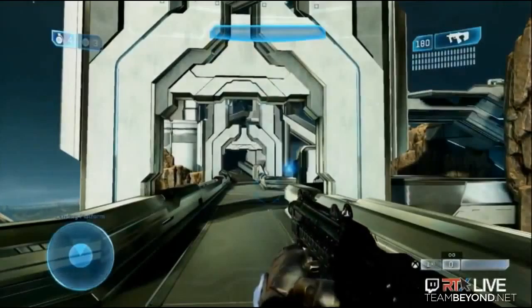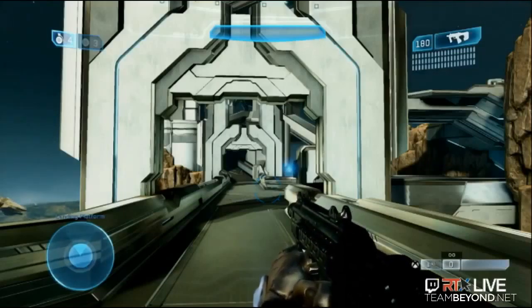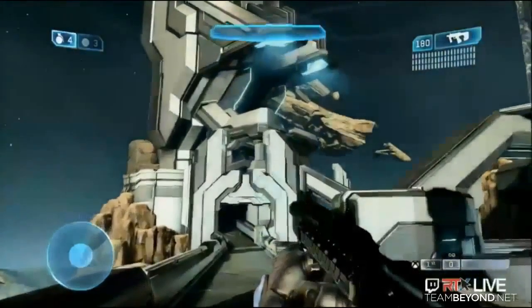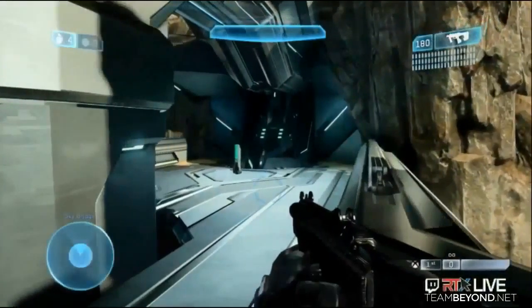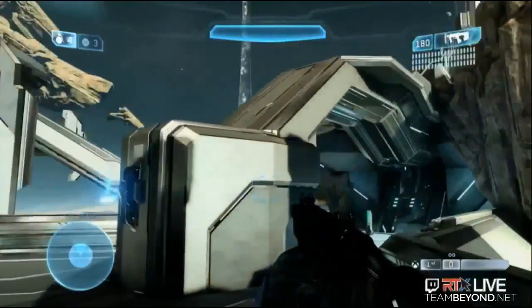One reason people didn't use the skybridge was getting sniped from Big Tower. What's really important about all these changes is maintaining the original spirit of the map. Halo 2, and this map in particular, is about zone control — controlling Big Tower, controlling Small Tower. We don't want to take that away, but we want to give other players a chance to counter. We added cover along here from Big Tower, and one of the biggest changes is we added this entire center platform structure — people really get a chance to fight in here with more tactical strategies.